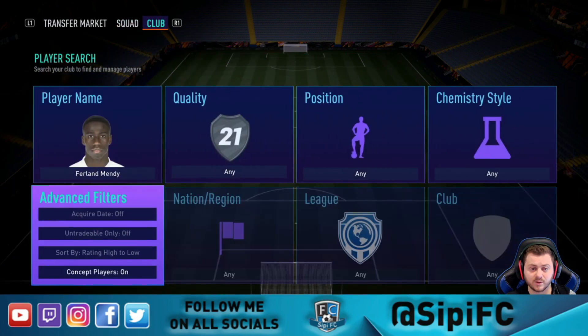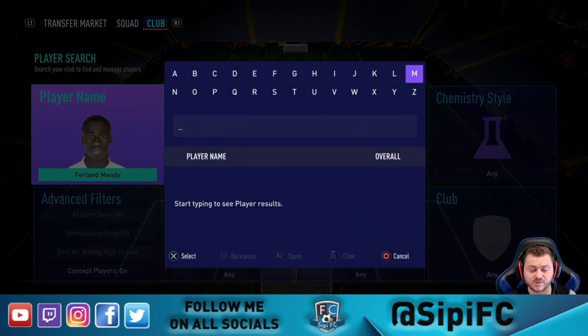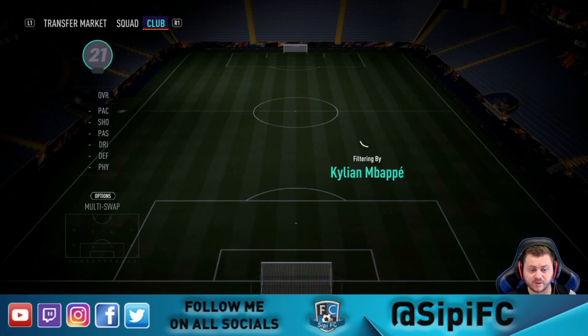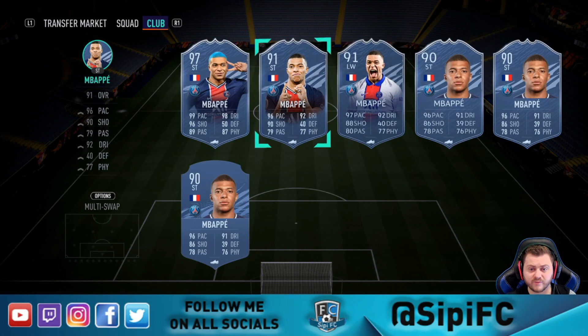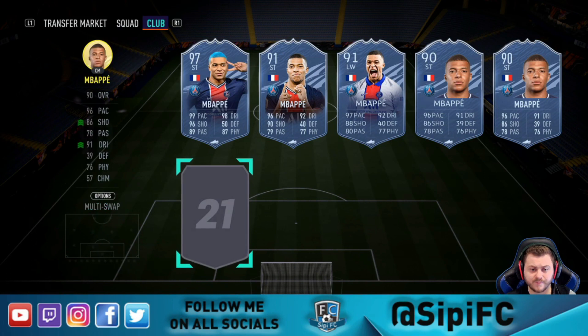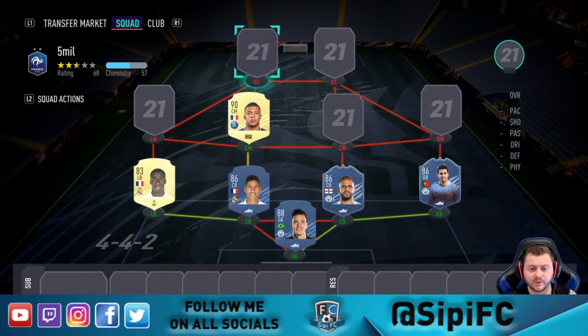For center midfield we're actually going to go with someone who will change position in-game, and that's going to be Mbappé. I do have an Mbappé in the club so he'll probably be the one used here — yes, gold Mbappé, still one of the best wingers in the game in my opinion. If you've only got five million coins you can still use him up front, but I'd probably be playing him on the wing. He can still do a job for you at striker.